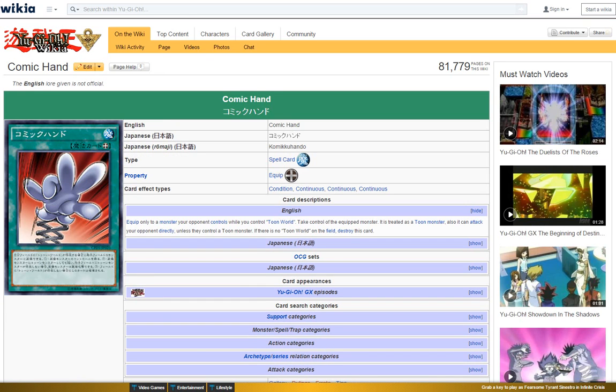So yeah, Cosmic Hand — this is probably one of the coolest cards ever. You equip it to a monster your opponent controls, and while Toon World is on the field you pretty much take control of the equipped monster and it can also attack your opponent directly. So if they control a monster with 5,000 attack points but has no protection, you can take control of it and then make it attack your opponent. That is crazy. Cosmic Hand is just going to be used all the time to steal your opponent's monsters and use it against them, which is pretty cool. Toon Decks would definitely be getting a really cool upgrade after all these card effects.